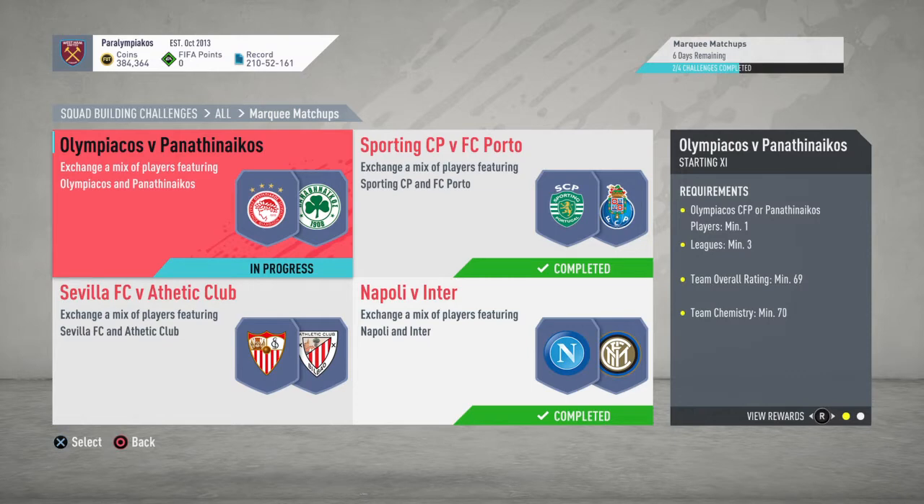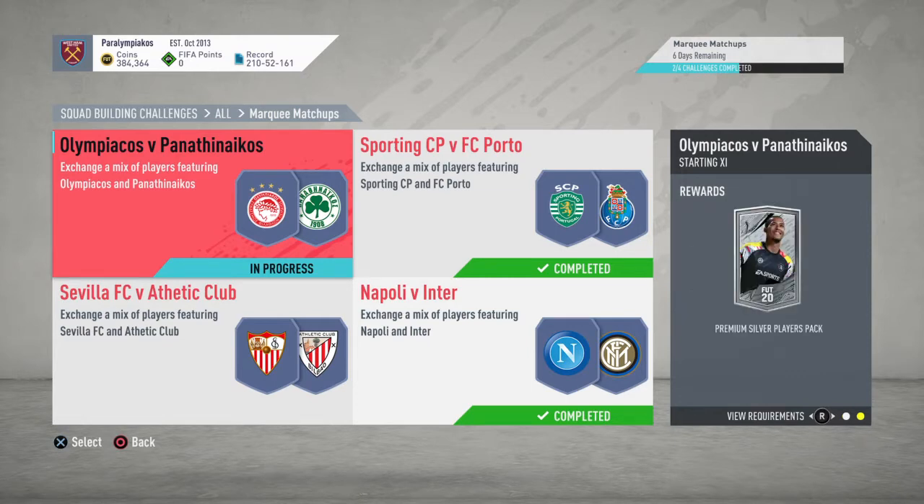You need a player from either club, minimum 3 league, 69 rating, 70 chemistry. It only gives you a silver pack, but of course it does help you get that rare Electrum players pack you get for completing the group.